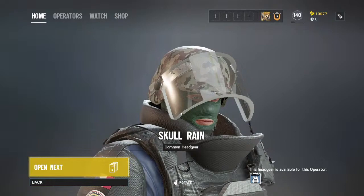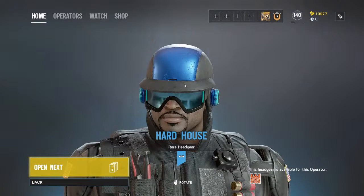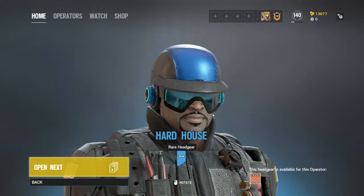This is an uncommon cap headgear for Rook. Next is also an uncommon head skin for Castle — this looks cool, like a Rockman or Mega Man design.